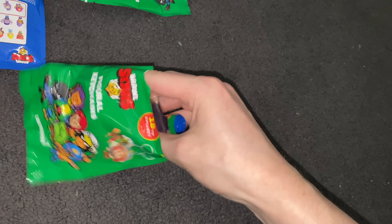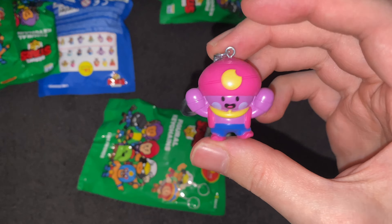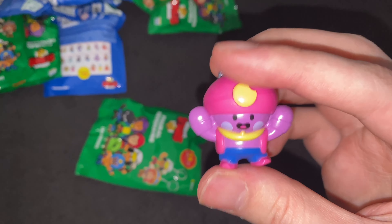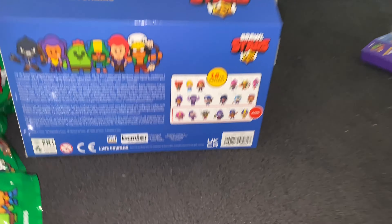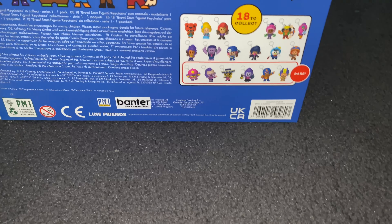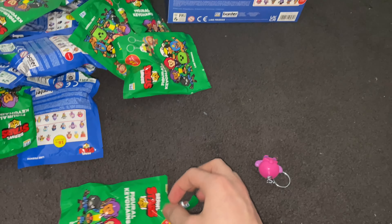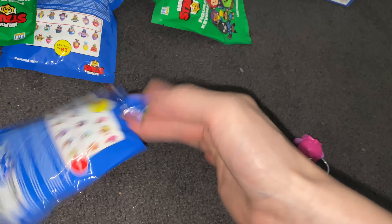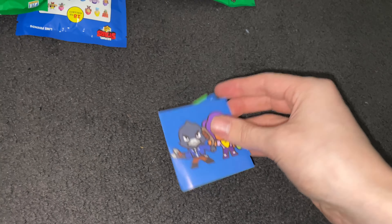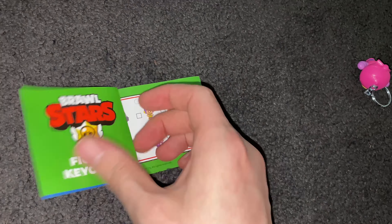First pack — what's it going to be? We have a Gene, or Genie — I think it's Gene. And this is a rare one, so starting off with a banger! We have a rare brawler. In terms of rarity here, Poco, El Primo, and B are not really rare in the game — they're just rare in terms of these figurines, it's not adjacent to the game. Each pack also comes with a fold-out checklist — really cool artwork. I like that a lot. You get these in every pack.